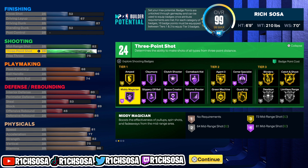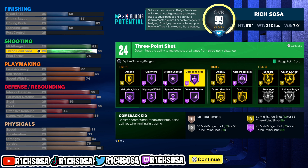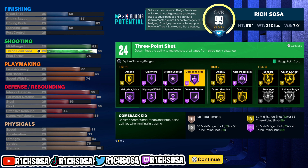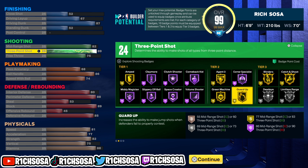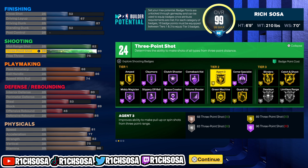For the shooting, we get 24 badges and an 89 three-pointer. If you go with a 90, that gives one extra badge. Once we add on cosmetics, that's going to give us a plus one to our three-pointer, and we're going to be able to get more badges with hall of fame tiers as well as an extra badge point.